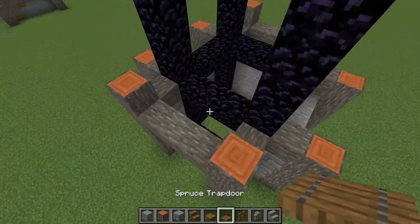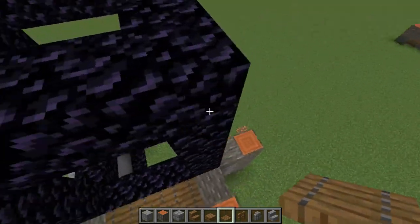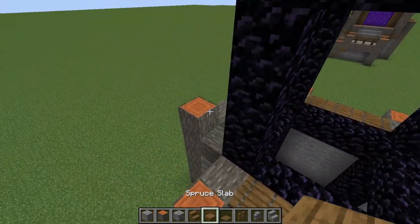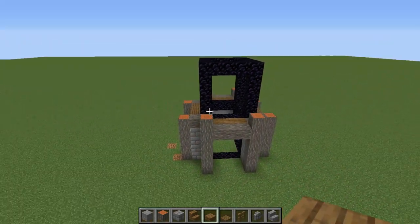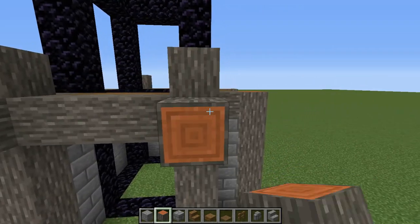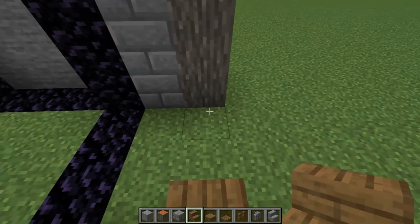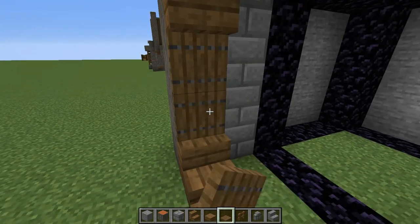Get your trapdoors and come to the back — place one, two, three here, another three on this side, and three on the other side. Then four blocks over, place three more. Get your acacia log and make a pop-out log here and another pop-out right here. Get your trapdoors and make a row right there. Get your spruce stairs — one here, one on top, another couple right here. Add a spruce trapdoor, another one on top, and a couple on the sides.